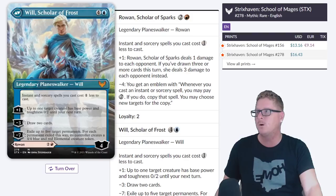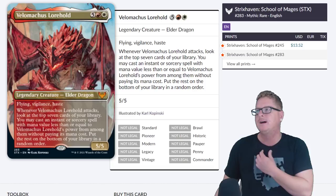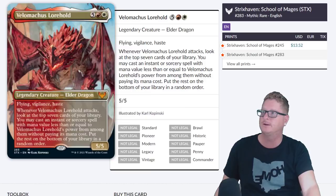This one turns over — we've got Will, Scholar of Frost. Good card but I think a little underwhelming — this one's probably going to drop to like $5. Velimachus Lorehold at $13.52 — people want to play this. Players, you're going to want to play this card because you love Commander and that's where it's going to fit in best.